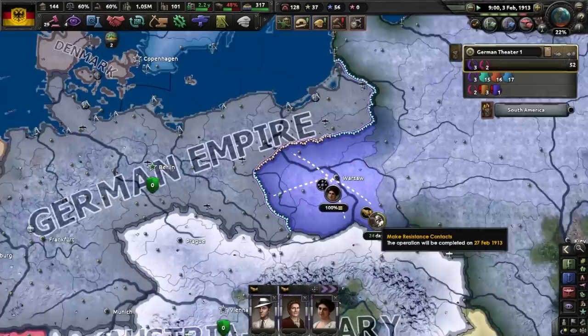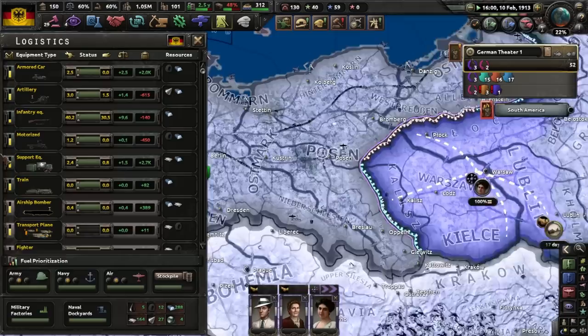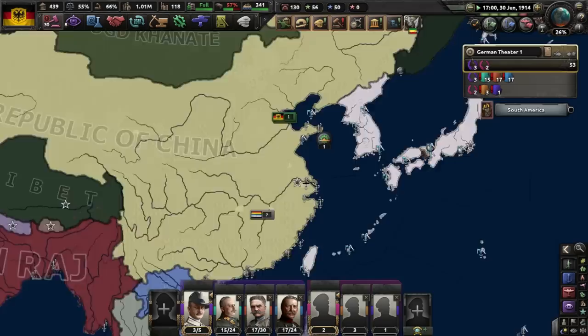We will begin building more stuff, so let's get carrier pigeons. Let's just keep on stroking a lot of resistance contacts here in Poland — if we can somehow make Poland break out, that would be kind of hilarious. Military access in Japan — I don't have military access in Japan, why haven't they?